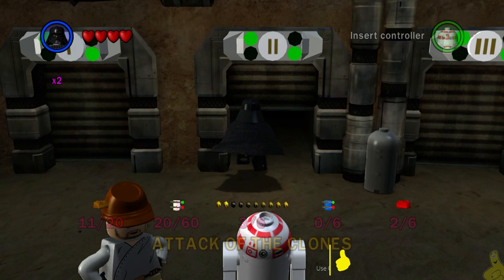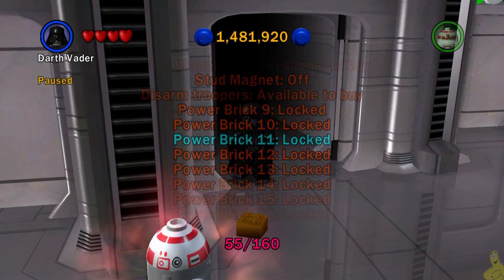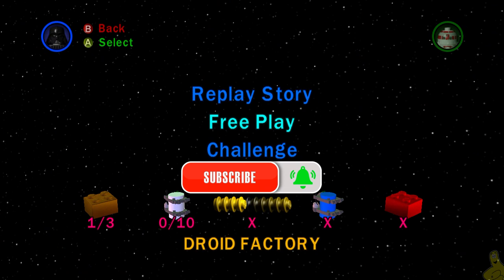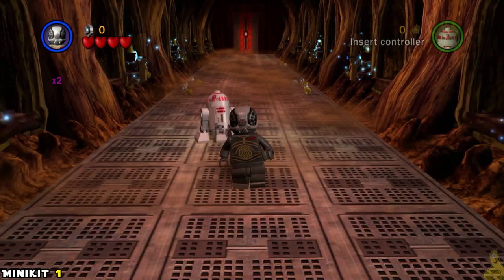Then we can start spending cash on that stuff. Quick reminder — we do have quick links down below in the video description. We got this nice new feature, the stud magnet — go ahead and turn that on. Also make sure you ring that bell, and of course choose free play and 4-LOM as your main character before jumping into the level.